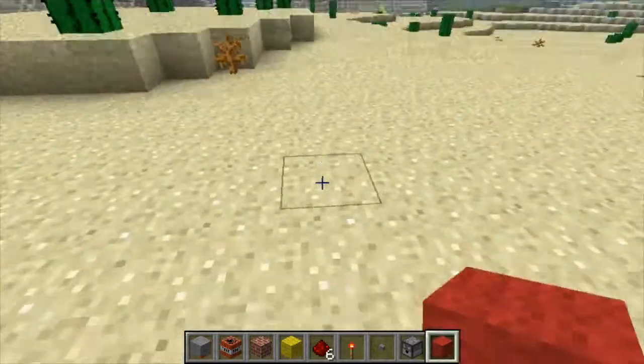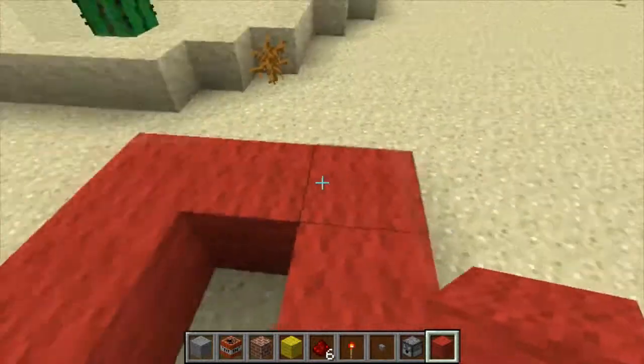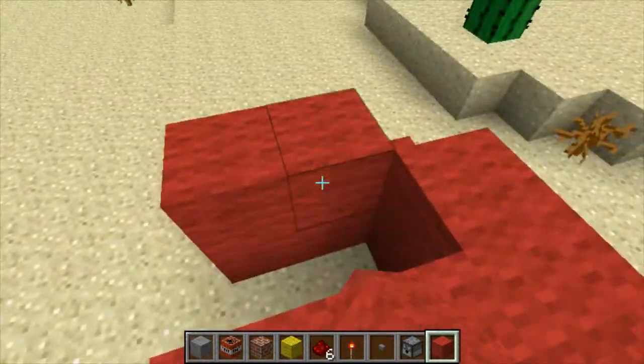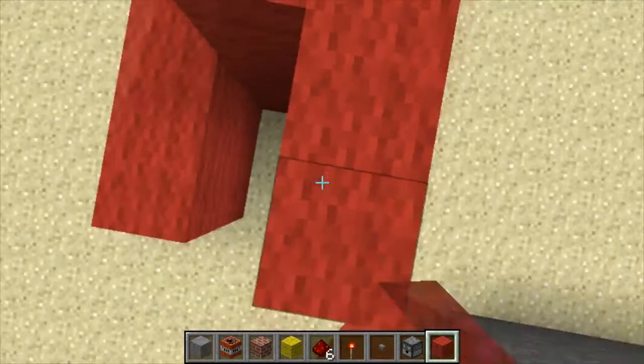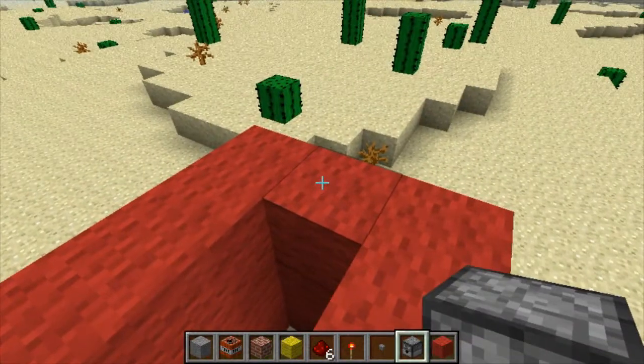First, make a U-shape like that, then just make another U-shape — make it double. This is going to be the third layer of the U-shape, and put a dispenser on top.